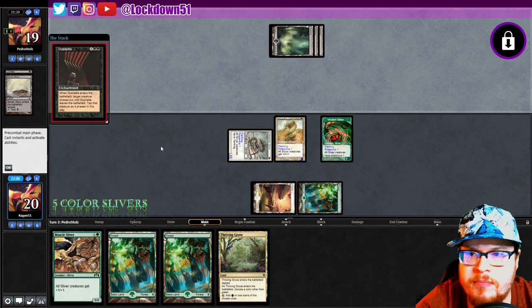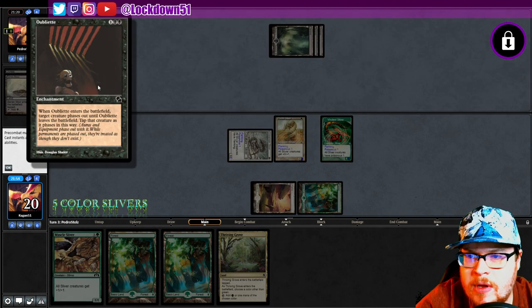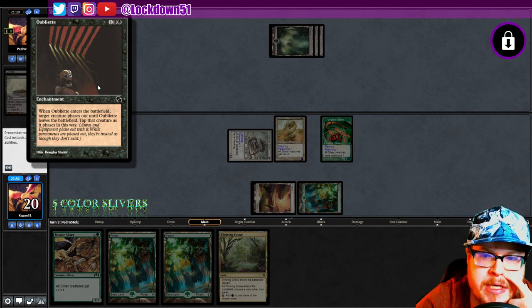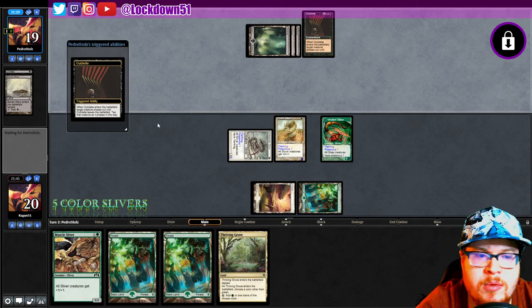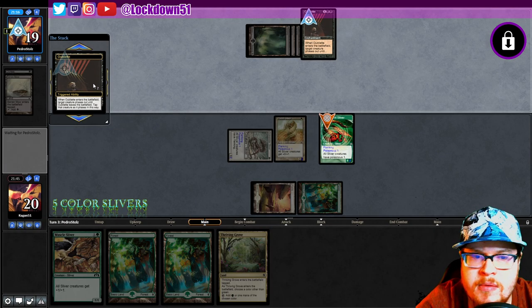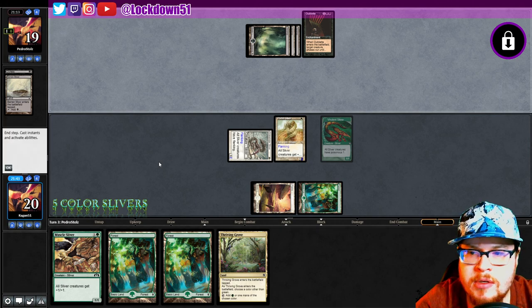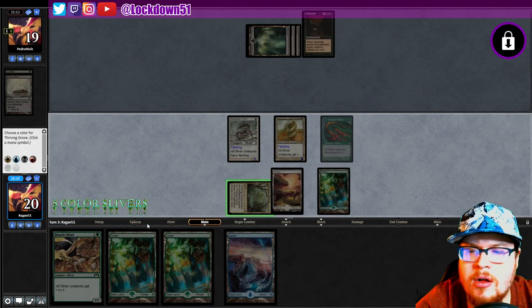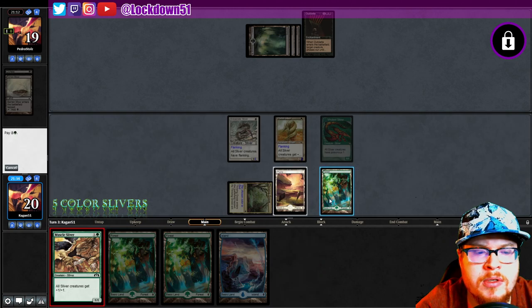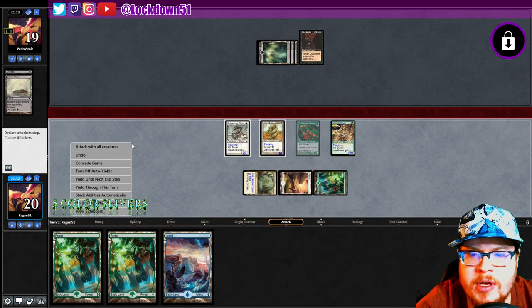Next turn I'll go Thriving, call Blue, Oubliette. Let me check — it phases out until it leaves the battlefield, taps that creature as it phases in. So it just takes out one of my guys. Sure, bye. Took your turn though — I'm still swinging in for damage. All right, then I'll call Red just in case since we have the blue mana. Get in there boys, swing for four.